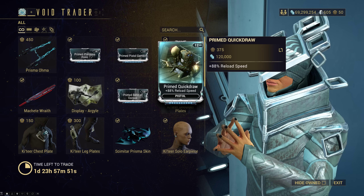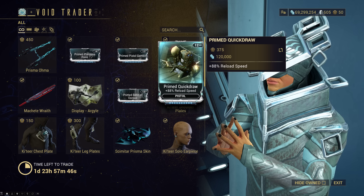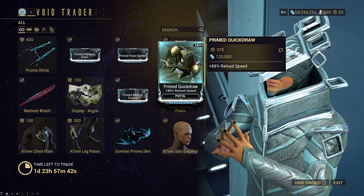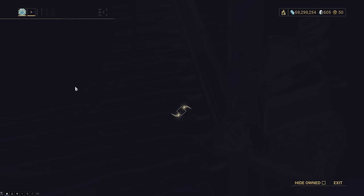Prime Quick Draw is very useful actually. I would recommend this one primarily for Tenent Plank stuff, because this extra reload speed both cuts down the charge time but also the delay before the battery regenerates.